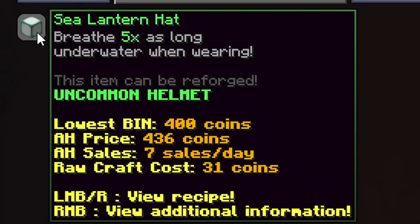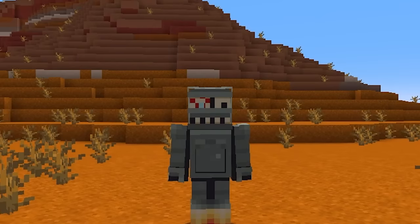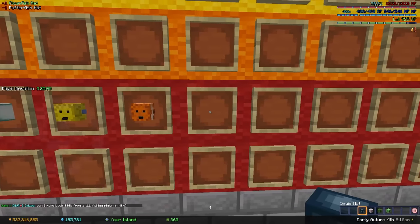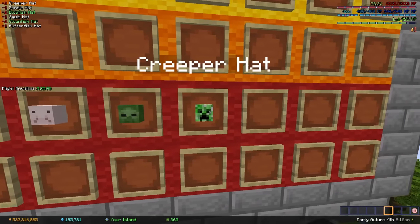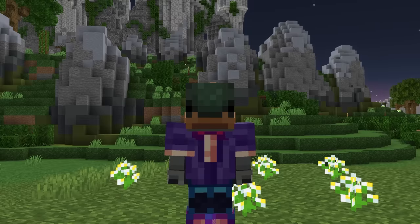The sea lantern hat is so incredibly bad that it's funny. Breath five times longer? Yeah, I don't think I even wanna keep breathing after seeing this one. And all the other random hats can also go here. I am bumping the salmon hat up to D tier though, because it does look kinda funny.